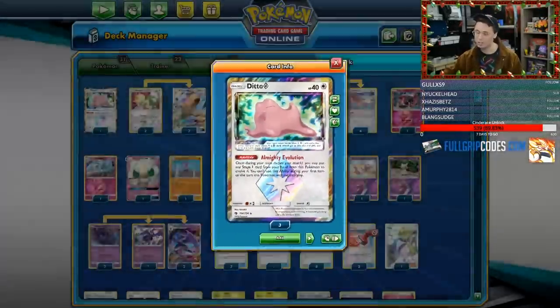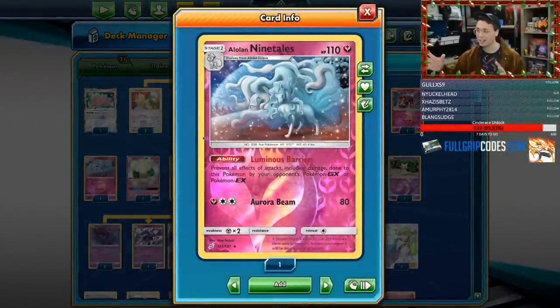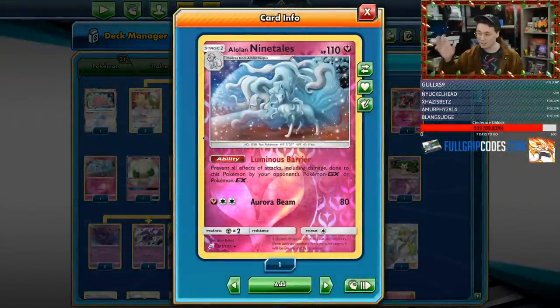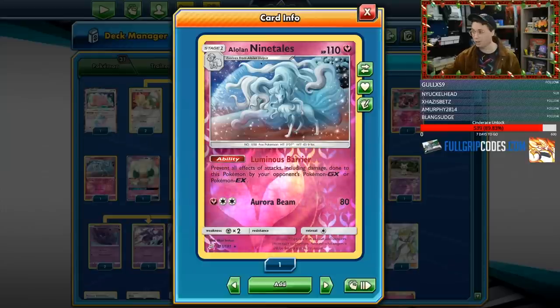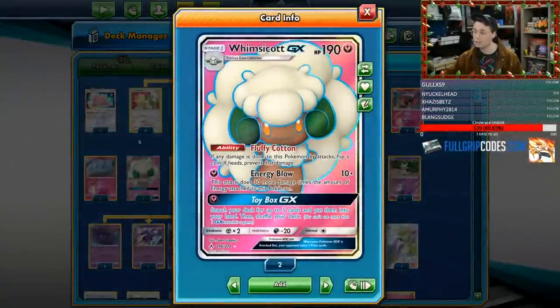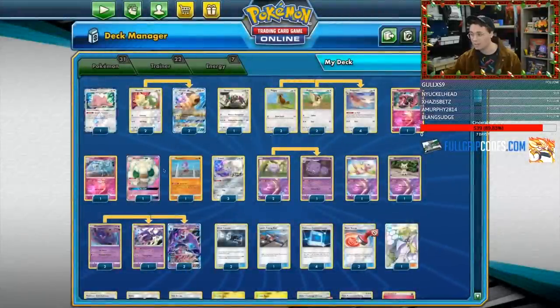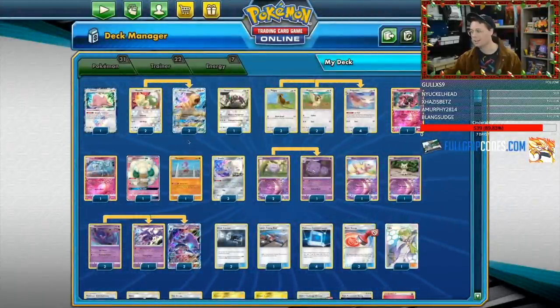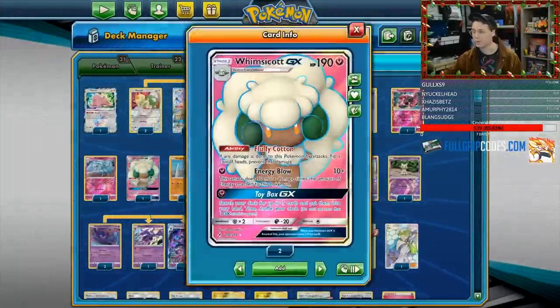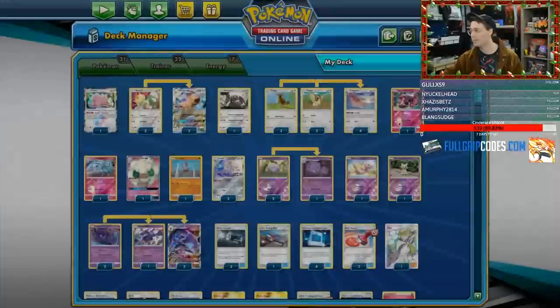There's a lot of things they could do to prevent the Alolan Ninetales from ever seeing the light of day, but the Alolan Ninetales are still very good and give you some instant win conditions against some decks. The Whimsicott GX with Energy Blow is also very good for beating decks like ADP — Energy Blow can deal a ton of damage at the end of the game and is good for stalling turns. The one-of Whimsicott GX is pretty neat, and those are just Stage 1 Pokemon that evolve from the Ditto.